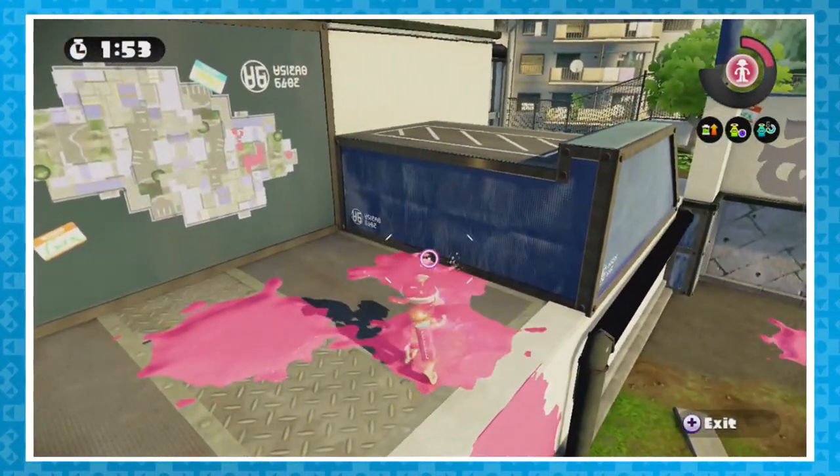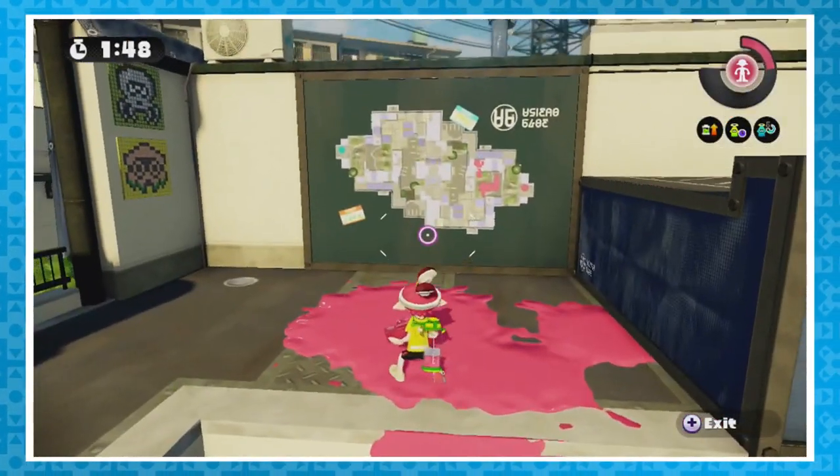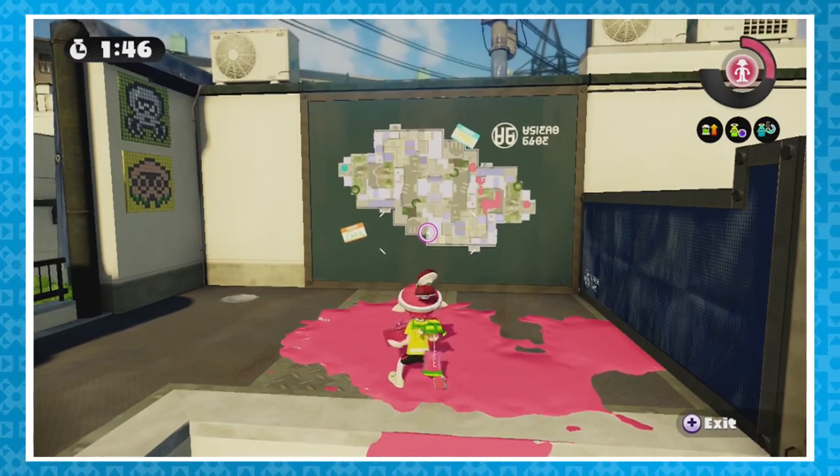Over on Flounder Heights, here's something you might have missed. Near each team's spawn is a map just sitting on the wall. It'll display an accurate view of the map from a top-down perspective, updating whenever new ink hits the ground.